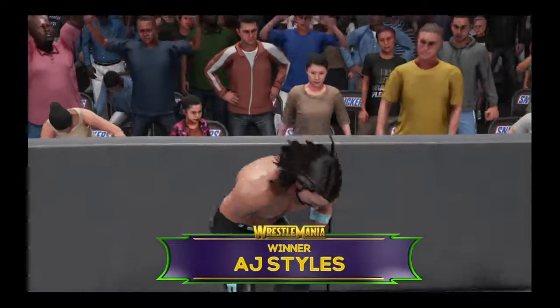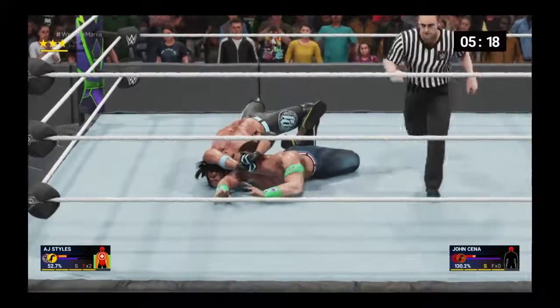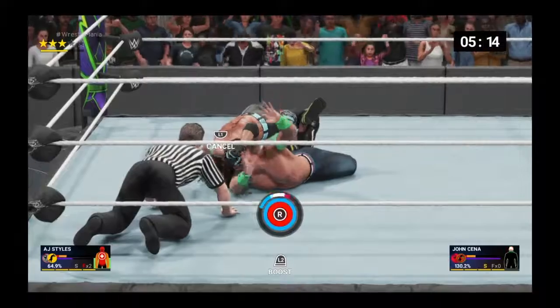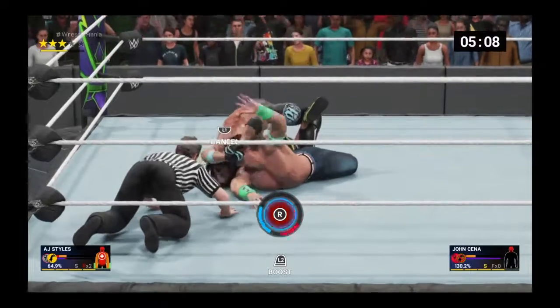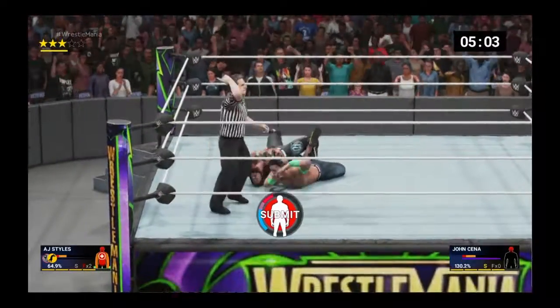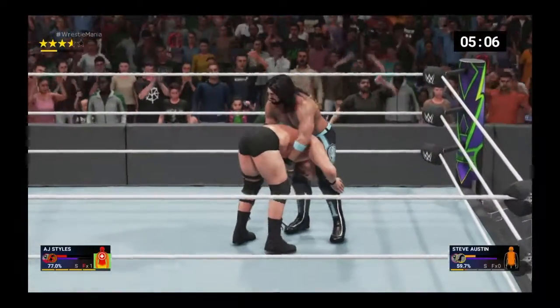Now with Golden AJ Styles I'll give you a more in-depth look at the full matchup. I really relied on submissions when they were kicking out of my finisher and I didn't want to waste it — saving it for the next round. I usually used the Muta Lock a lot because I liked it the most, but sometimes I'd go for the single-leg camel clutch.